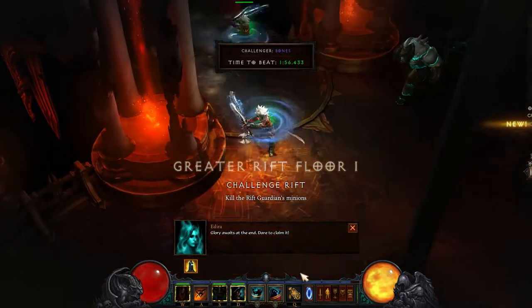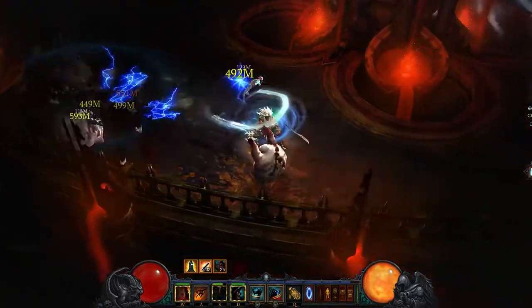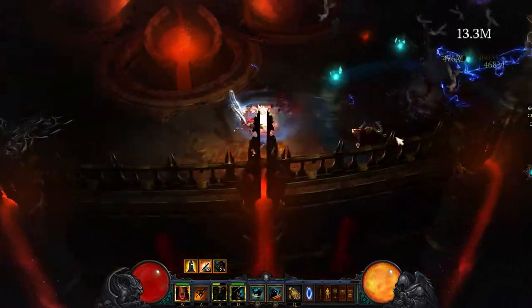Here's our two-man Rank 4 Challenge Rift Season 19. I start off by going down to the right. I go low — there's an Elite Pack right up here. Meanwhile Liz is actually going on the top, clearing out.